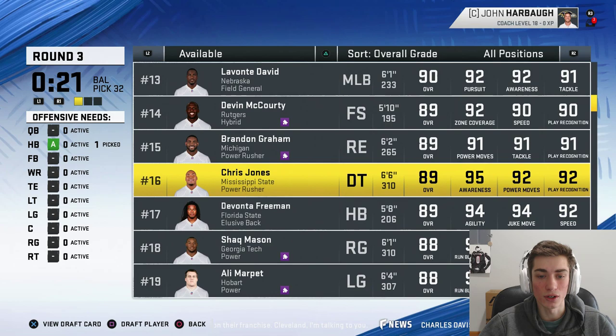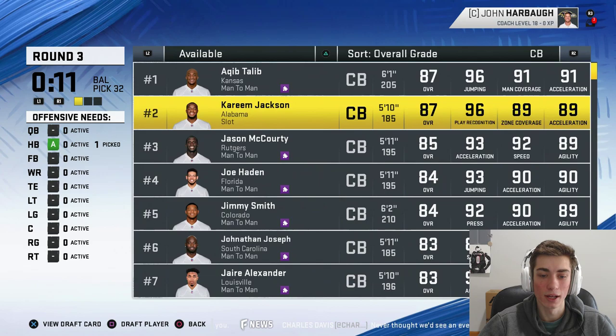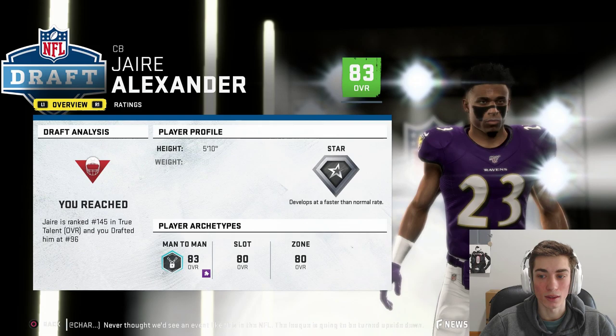AJ Green is here. We've got to make a decision pretty quickly. Let's go back to the defense side of the ball — I think we should take Jaire Alexander. He's a young cornerback, really really talented. We got 10 seconds to make a pick. Let's go ahead and take Jaire Alexander — the corner out of Louisville drafted by the Green Bay Packers at the end of the first round last year. 93 speed, decent enough coverage, he has room to grow. He's in — he's drafted.